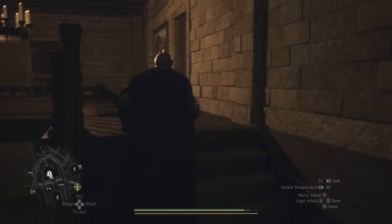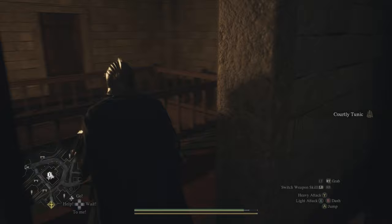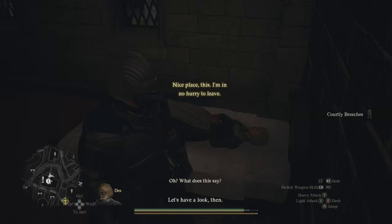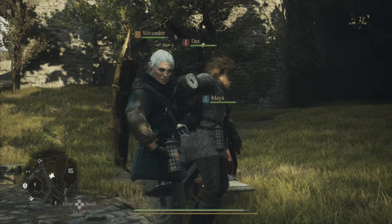Go up the stairs, take a left, and go into the first door on your right. Once you go inside, you'll see right beside the bed is the courtly tunic. Pick that up, go back outside the door, take a right, and there's another room at the end of the hall. Go inside that room and right beside the bed you'll find the courtly breeches. Pick those up and you'll have the courtly outfit for several quests in the game.